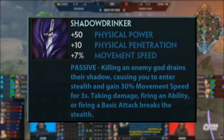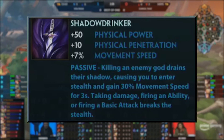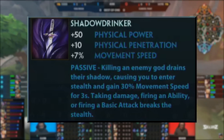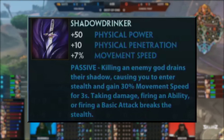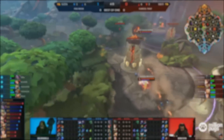This item, in my opinion, will either be insane or trash, I'm calling it now. It's a very snowball heavy item similar to Bloodforge in that you need to get kills for it to be good and it will likely cost a lot given the powerful effect. However, the stats are good and the effect could be game changing, so I expect we'll see a lot of this item when it launches. Similar to using Bloodforge shield to escape after diving in for a kill, Shadow Drinker does that even better since you get 3 seconds of stealth to escape after assassinating a backliner.